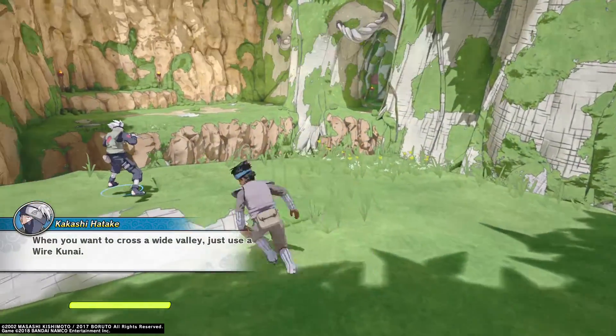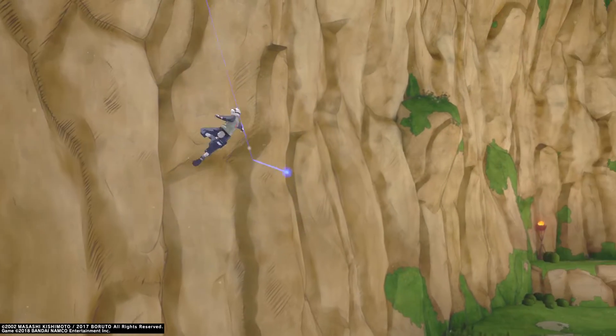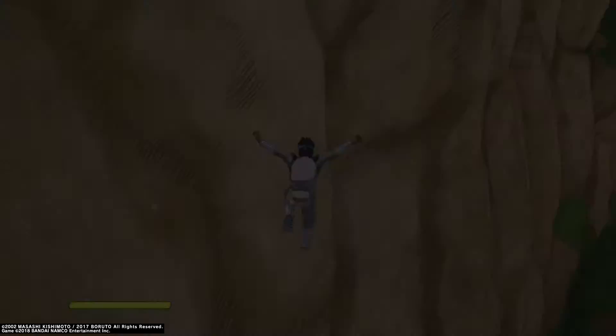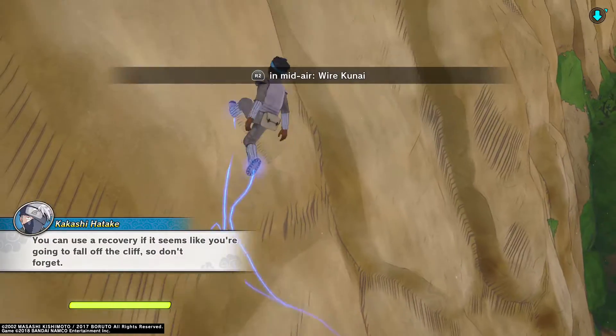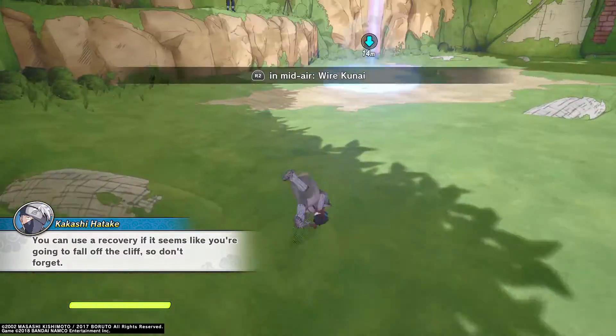When you want to cross a wide valley, just use a wire kuna. You can use a recovery if it seems like you're going to fall off the cliff, so don't forget.